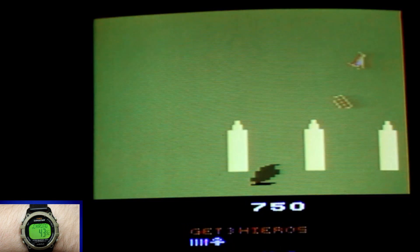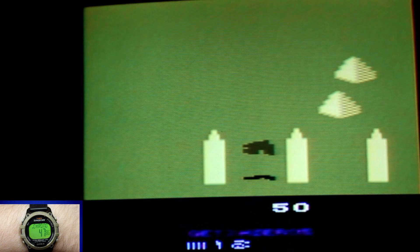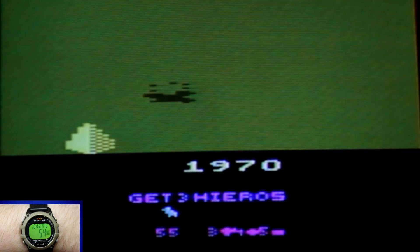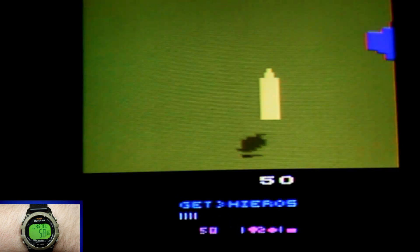If you find something that looks out of place on the ground, that may be a treasure worth collecting for points or for something else that I'll explain in a moment. The task at hand isn't so easy, as there are multiple enemies and obstacles along your flight path, and if you run into any enemy or obstacle, you'll lose a life. Lose all your lives and it's game over, but you have something up your feathers to give yourself the upper hand.